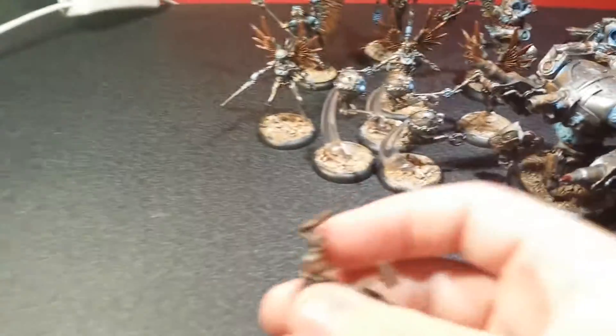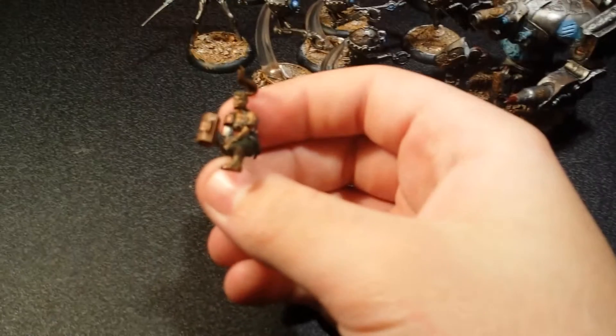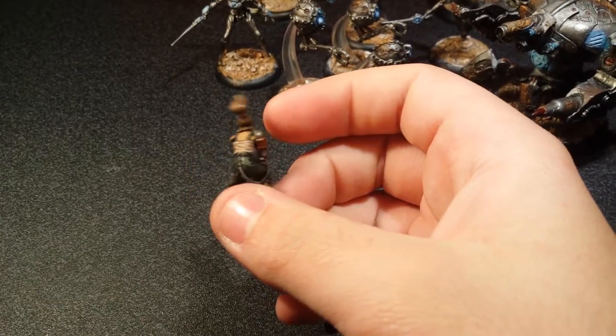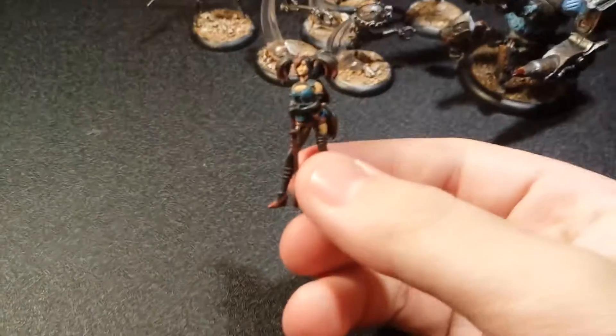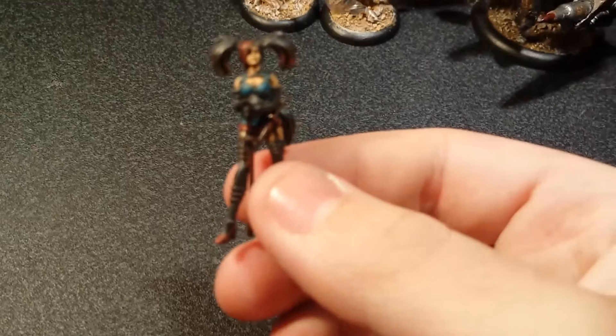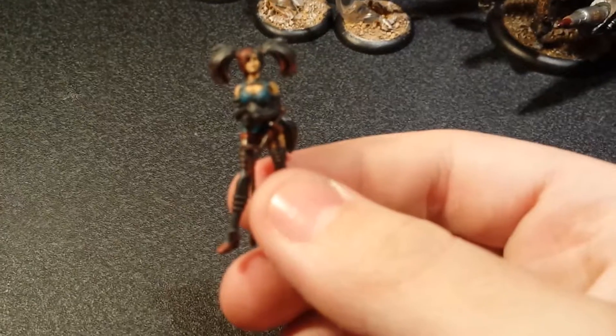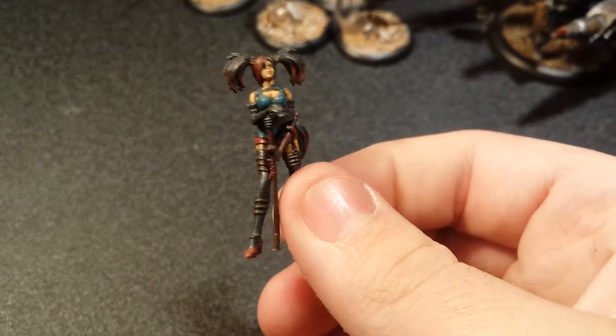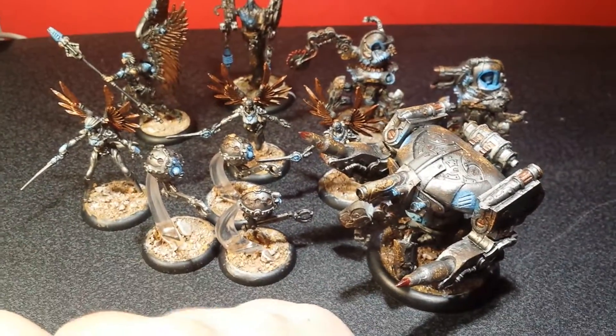I've also been doing a little bit of work on my Malifaux. This is Tara from the Hired Swords box set, and I also painted up one of the Ronin from the box set. She's quite cool. That's pretty much all I've been working on, apart from Bolt Action.